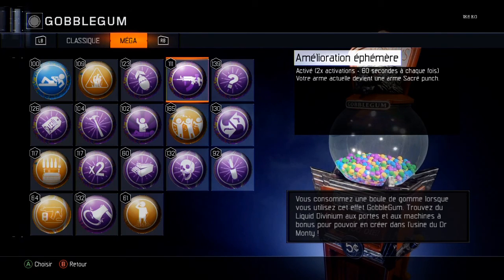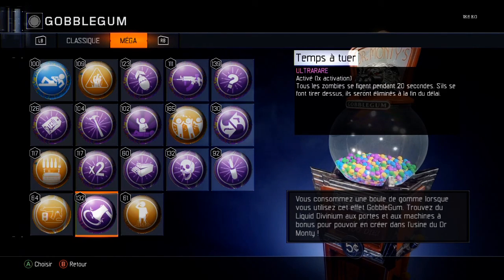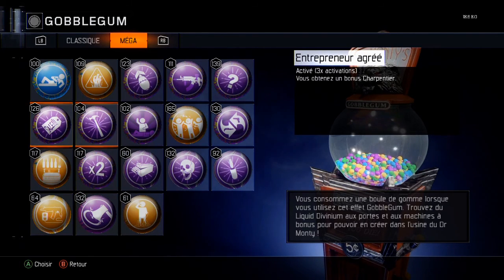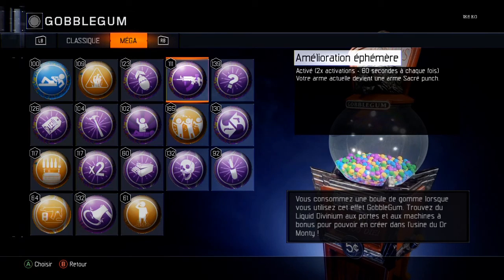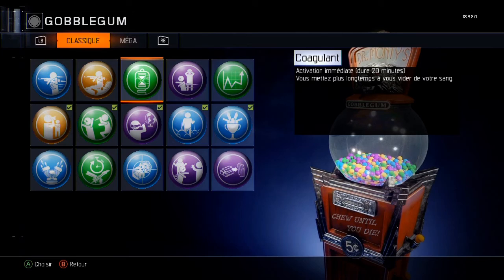Il y en a encore d'autres dont je ne sais pas si c'est pour tout le monde — je testerai en multijoueur et je vous montrerai ça dans la vidéo. Tous les autres ça profite à tout le monde : par exemple celui-là, ça arrête les zombies, ça profite à tout le monde. Donc c'est tout pour les couleurs. Maintenant je vais vous montrer à quoi elles servent et ce qu'elles font.